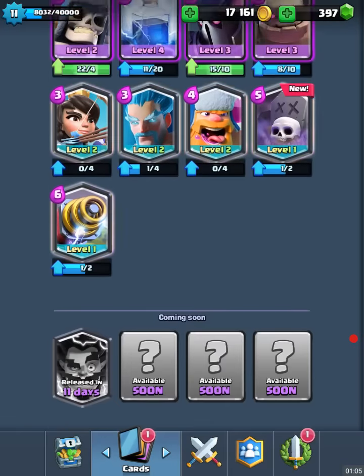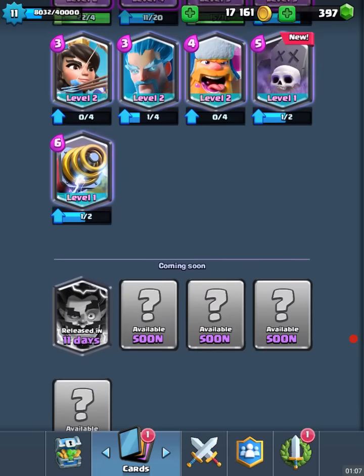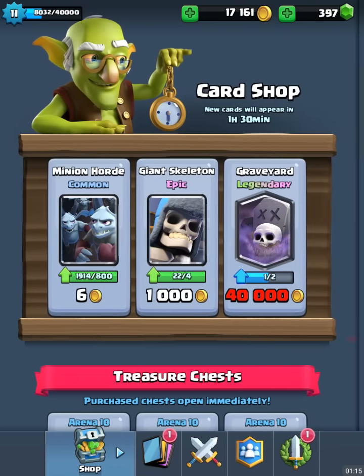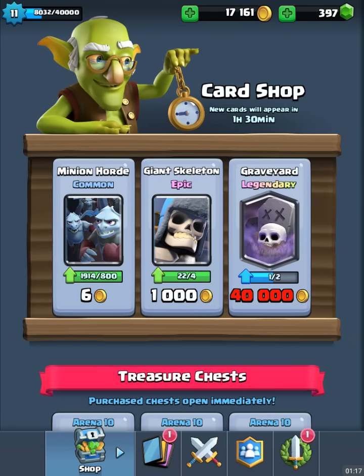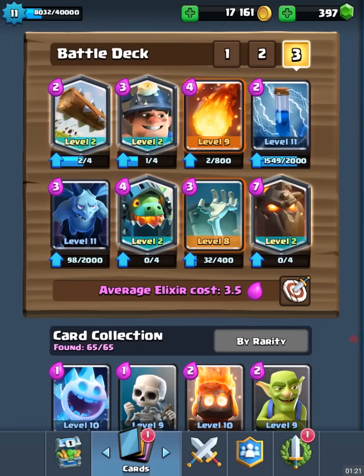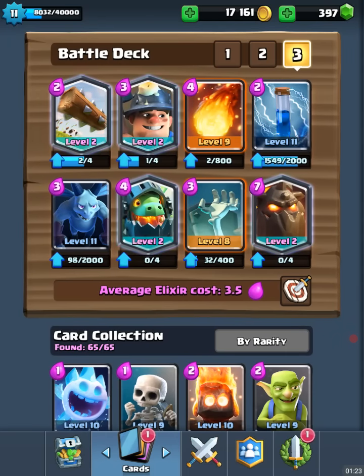Still got all the cards in the game because I got the Graveyard out of the shop. Can't really afford to keep this giant chest until these new cards come out, so we're just going to open them. Got the Graveyard in the shop again but I don't have the gold. I'm basically going to save up to about 60,000 again so I can be ready for the Electro Wizard.